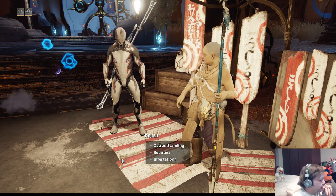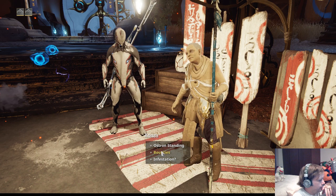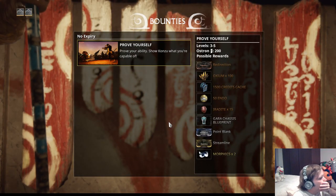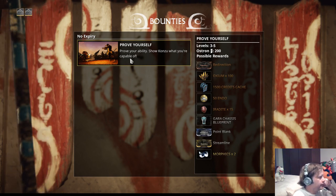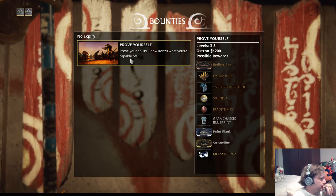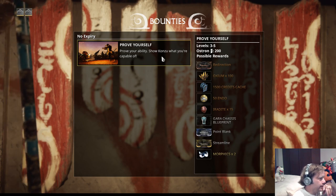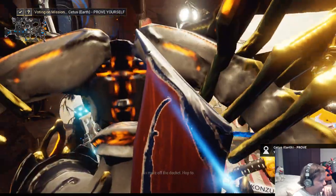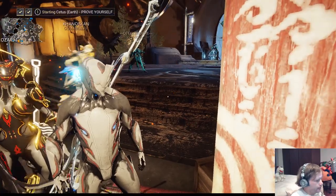For now we're interested in bounties. When you click on bounties you see the first one — Prove Your Ability — show Konzu what you're capable of. I already did the first one so mine says something different. Accept the bounty and we'll start the mission on the Plains of Eidolon.